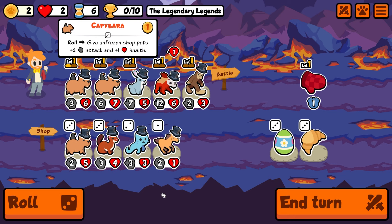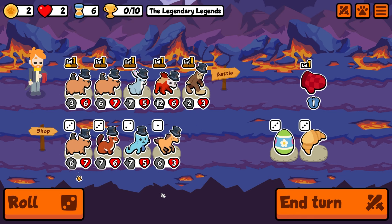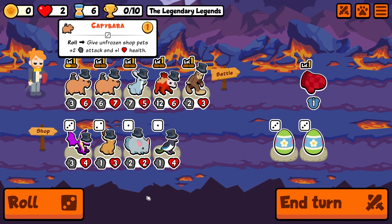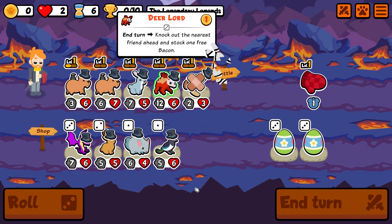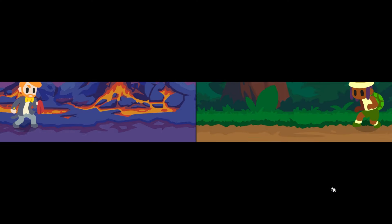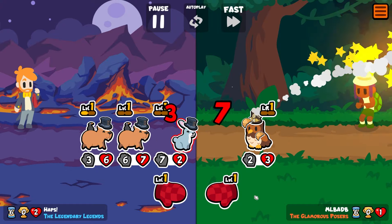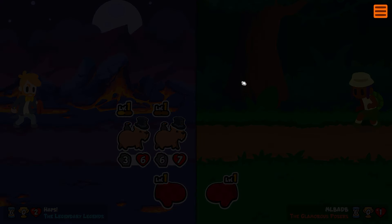Suddenly the Dear Lord's looking a whole lot healthier. Roll and roll again, we'll send it — this takes you down. We've got a bacon to use next turn plus we also have the other mitt as well. We actually get a win, so we've got two hearts — can we turn it around from here?